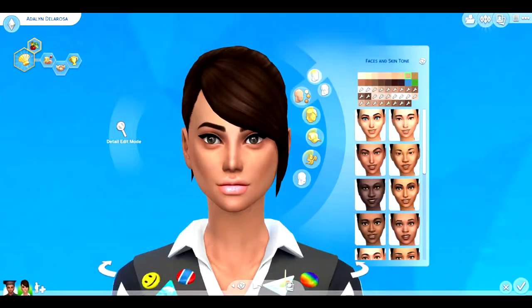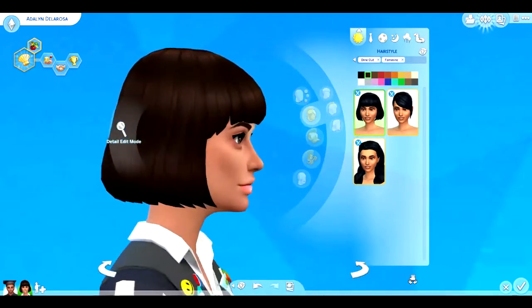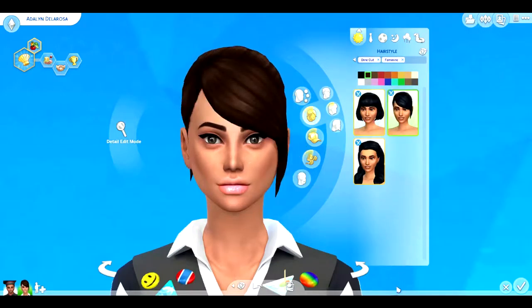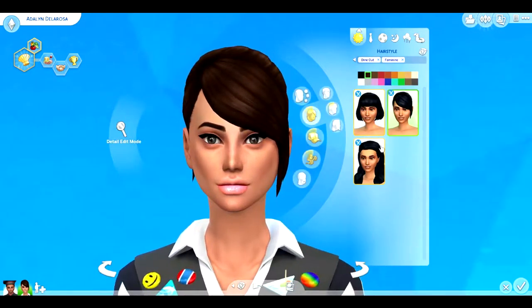Now we're in Create-a-Sim. This pack came with quite a bit of CAS items, so let's tackle them all. Starting with hair - there are three new female hairs. The first is like a bob cut, something a mother would wear. The second is one of my personal favorites - it's a waitressy kind of hair, all compacted and nothing looks loose, which is perfect for a waitress.